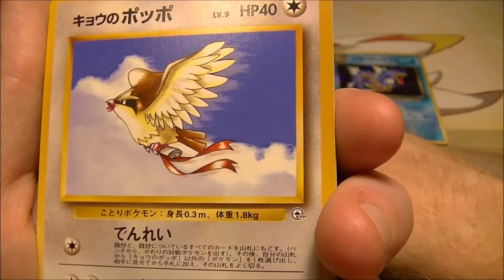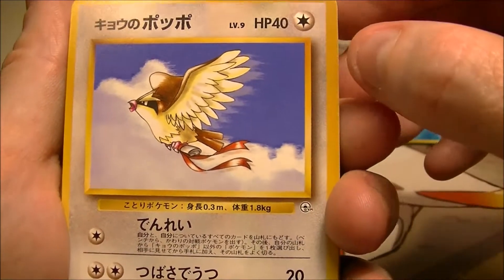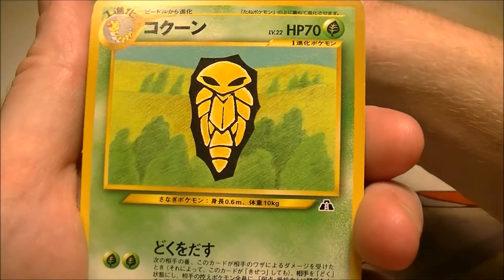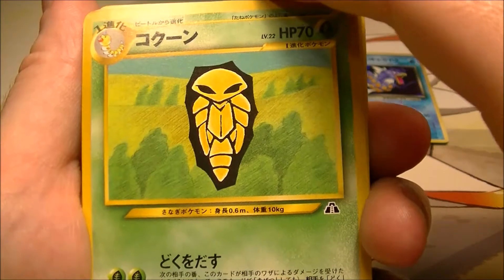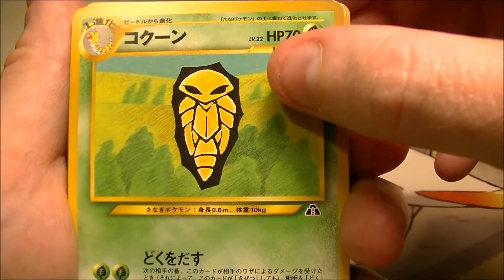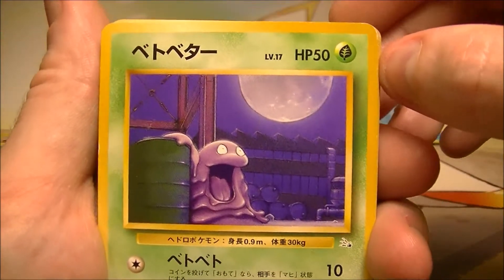This must be from Gym Heroes. I don't know what his name is in English, but anyway that's a Pidgey. So that's from Gym Heroes. Very cool. Oh damn, that artwork is really cool. I don't know all these symbols — I don't know what that one is — but I like that. That is a cool looking Kakuna. Very nice artwork.